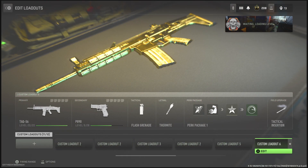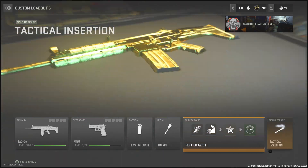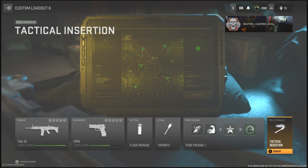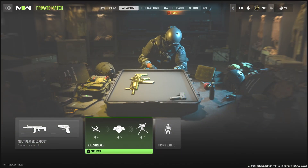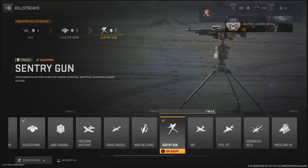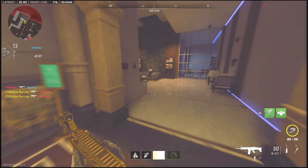Here's exactly what you guys will have to put in your class in order to get this glitch to work. Go to your class — whatever class you're doing this on — and make sure you have a Tac Insert as your field upgrade. Once you have the Tac Insert, go to your killstreaks and make sure you have a Sentry Gun. That's as simple as that — those two things and you're ready to go.